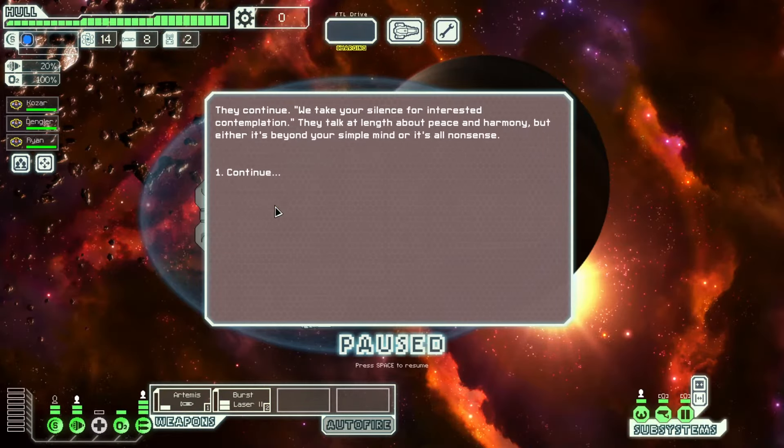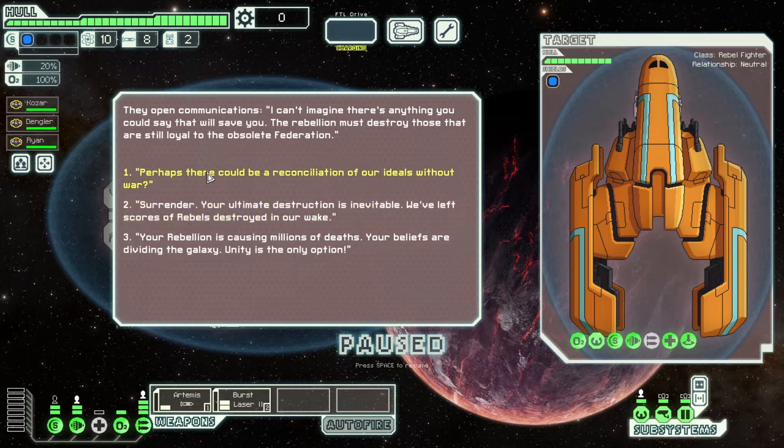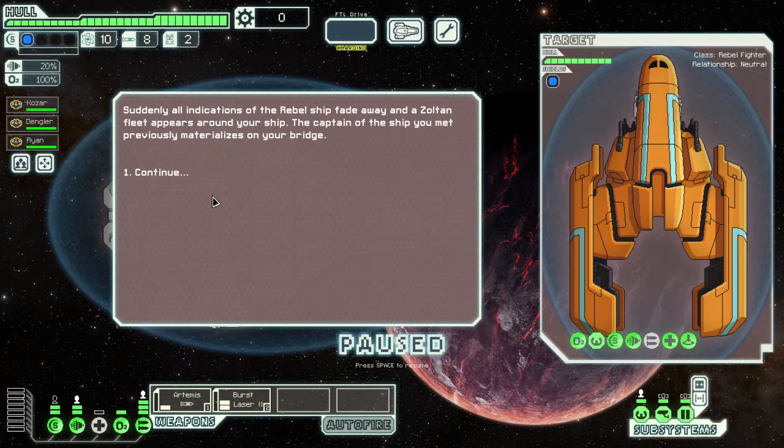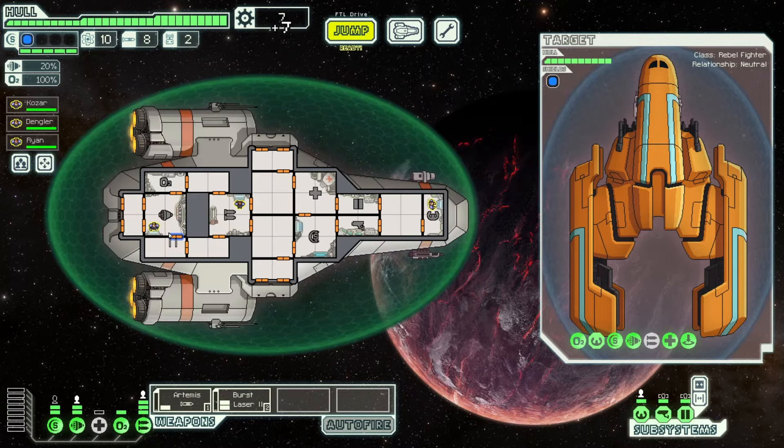There are some exceptions though. If you meet a Zoltan peace envoy, I recommend hearing them out and pretending to be an enlightened pacifist — not because you are, you murdering bastard. You just want to fool them and get some sweet loot.